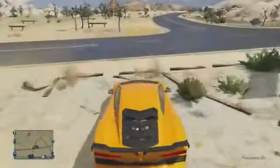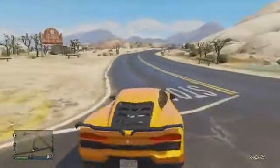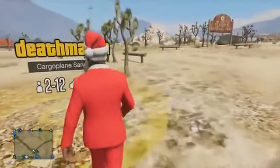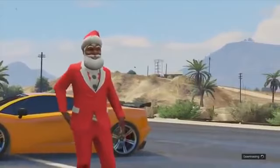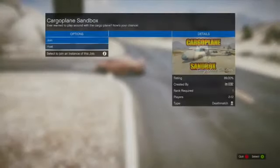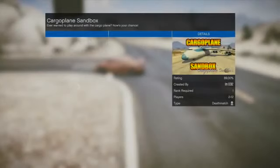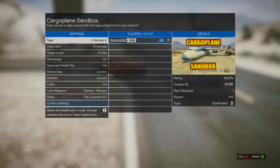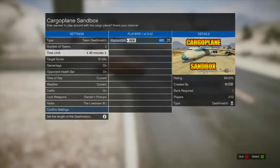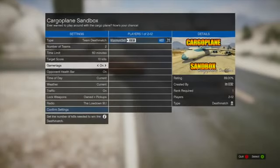You want to go all the way over to the location of the mission — it's over by Trevor's airfield. Walk over it, start it up, and set it to team deathmatch. 60 minutes is the longest you can have this for. The only downside is you can only get this cargo plane inside this mission, but it's still fun because you can mess around with it in the deathmatch.